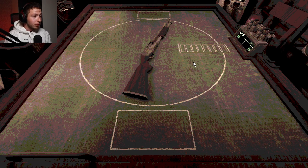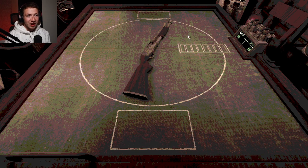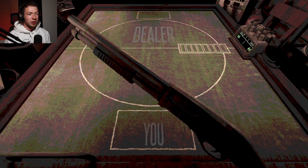I don't have a voice for this guy, but basically this is a roulette with a shotgun. Some shots are lethal, as we just saw, and some shots are not lethal. You have to take into account what the chances are - you have to do a little bit of math. Like it says, pointing it towards yourself with a blank skips the dealer's turn. Currently there's two blanks and one live in the gun. I have two lives, they have two lives, and I'm going to take the risk.